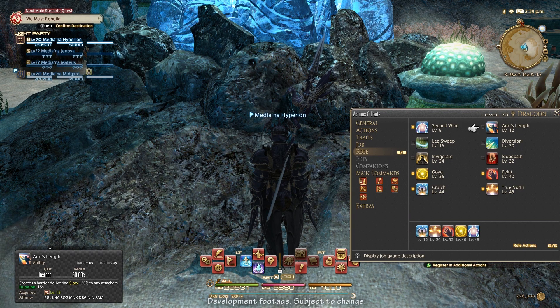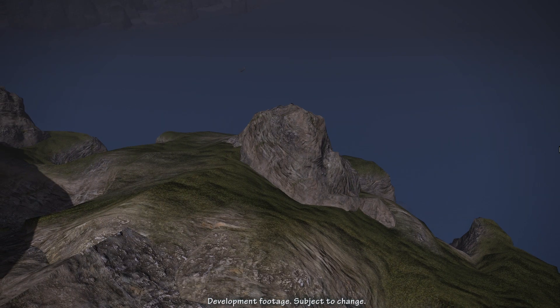Here is a brief listing of the melee DPS role skills. First is Second Wind, available at level 8 with a recast of 120 seconds. It instantly restores your own HP with a cure potency of 500, and cure potency varies with current attack power.